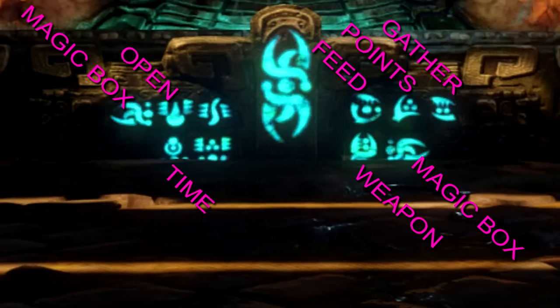The next place you're going to see these symbols is on the base of the mystery box. It was nice to see that I could actually translate most of these: magic box, open, feed points, gather, time, weapon, magic box. It just seems like this is instructions for how to use the mystery box and how the symbols relate to it.